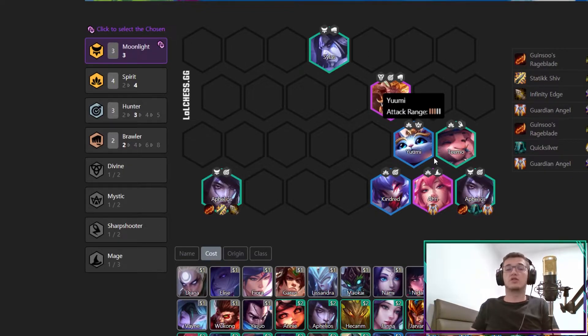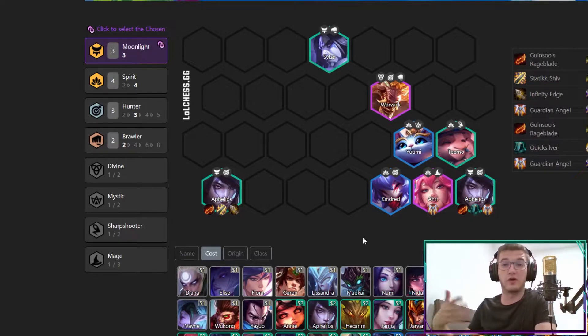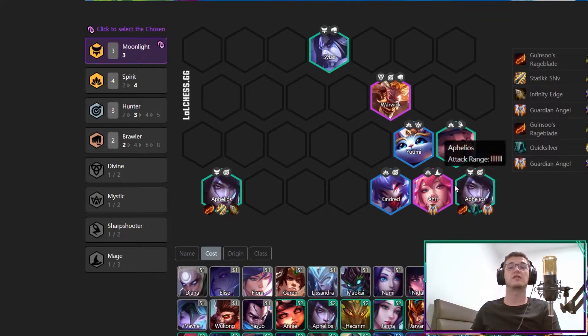You should play Spirit because Yuumi will heal a lot and Ahri does damage in any composition. For itemization, Aphelios needs at least one Guardian Angel but the core items are Rageblade and Quicksilver. After that you can play Guardian Angel, another Rageblade, Static Shiv, or Infinity Edge. Ahri should get the Guardian Angel as one of her main core items. Tanky items go on Warwick or Sylas, and if you get Sheen put it on Yuumi so she heals more.